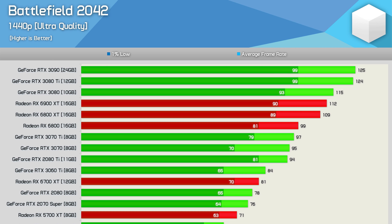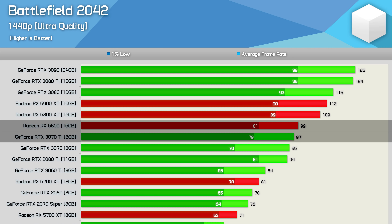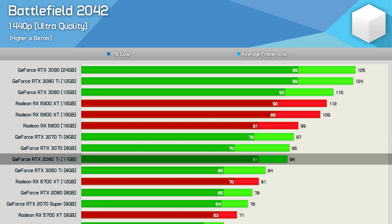Jumping up to 1440p, the Ampere GPUs start to take over, with the 3090, 3080 Ti, and 3080 all pulling ahead of the 6900 XT. The 6900 XT averaged 112 FPS, a few frames faster than the 6800 XT, which was 10% faster than the vanilla 6800. The RX 6800 competed well with the RTX 3070 Ti and 3070, and VRAM may be starting to become an issue for some of these faster 8GB cards. The 2080 Ti felt smoother than the newer 3070 despite nearly identical frame rates, and the 3070 could really start to struggle with memory usage over a longer test period.